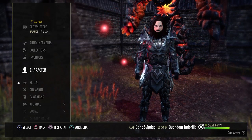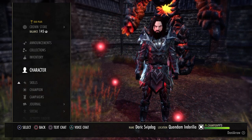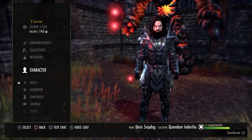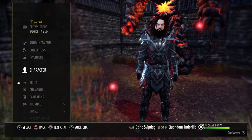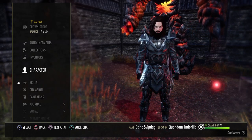So here we go with the tank build that I'm running right now for most cases. Obviously with tanks, it's just like with healers — you always have to sort of wear the sets that are necessary for your group if you're in a trial situation. But this is pretty much what I run in all normal trials, all dungeons, veteran dungeons, and it works very, very well.